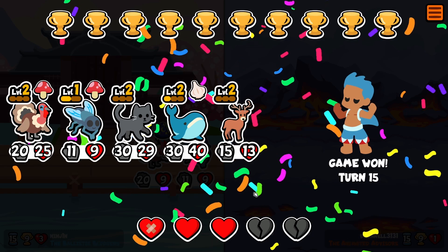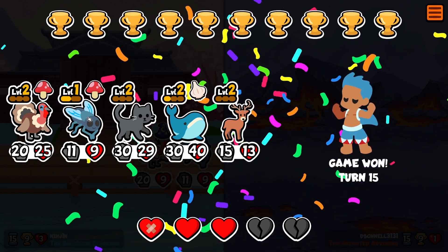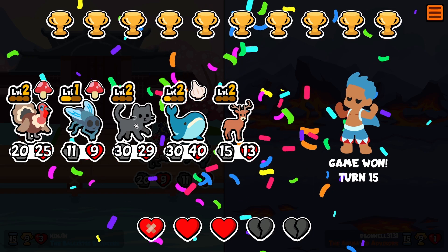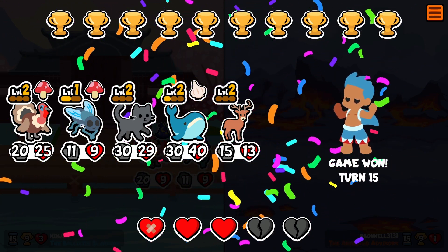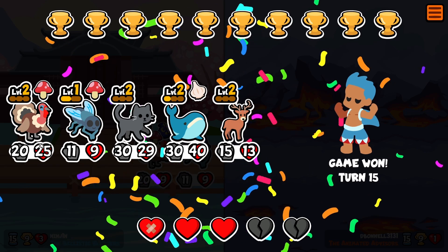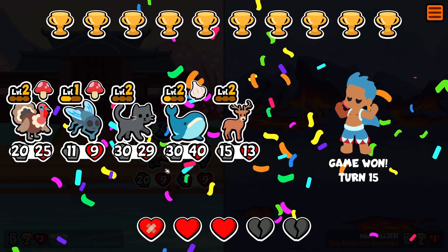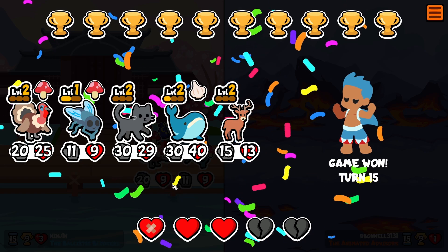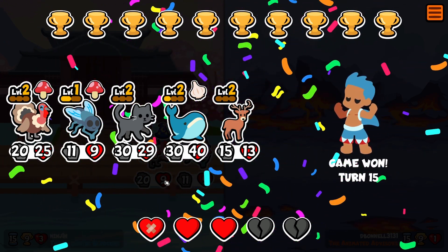This team is actually pretty strong once you get all the components it needs. The fly and the cat are just a bonus, but if you just do deer, whale, and another deer — or maybe parrot and tiger — I think you'll still be able to win. That's all the time we have for today. Thank you guys for watching. Leave a like and subscribe if you enjoyed the video, and I'll see you in the next one. Bye.